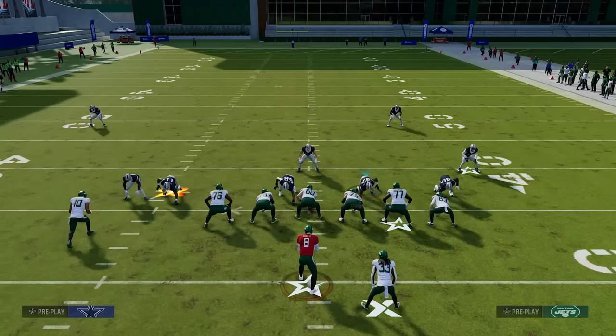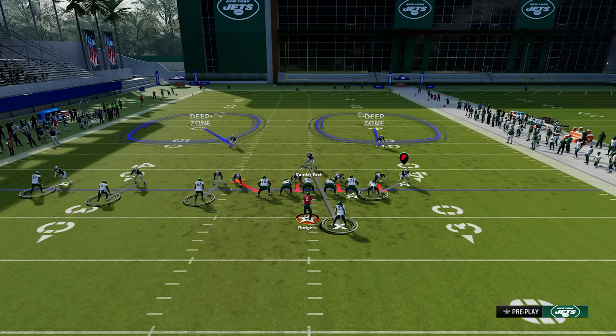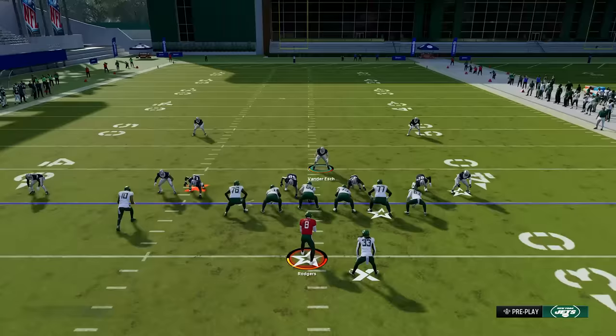Again, we're going to press and shade underneath. You can see maybe we have a receiver open — we try to throw it up — but this is why you have the safety over the top, because it's still going to be a tight window. And if you're usering over the middle yourself, which you should be, this is even more powerful because even in the event that somebody does come open over the middle, you're there to take that away.